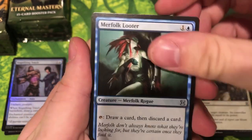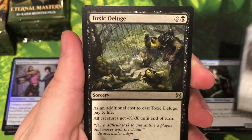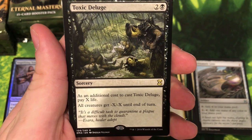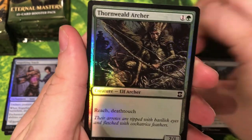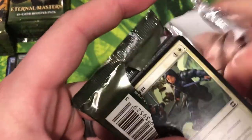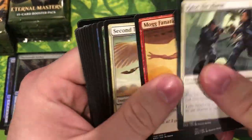Merfolk Looter, Prismatic Lens, and Toxic Deluge — nice hit for rare, definitely one of the ones you want to pull. A great board wipe, and our foil is Thornweald Archer. That was a fun start — hopefully we can kind of continue that pace and just keep seeing some solid uncommons and rares.